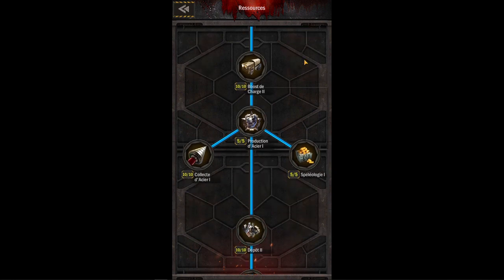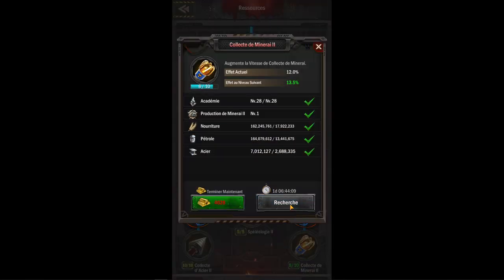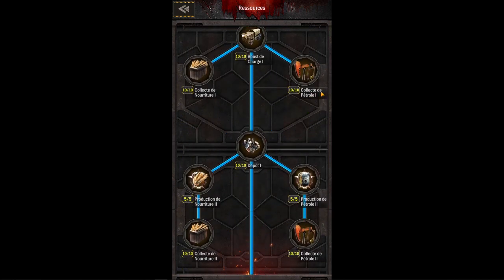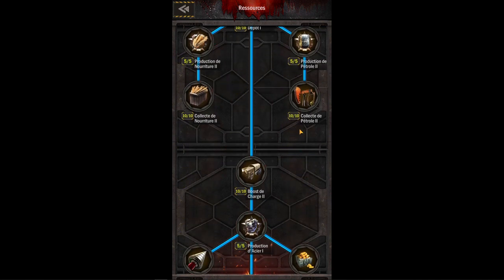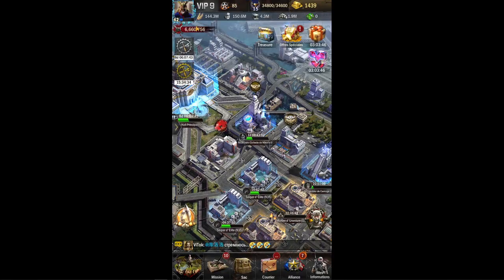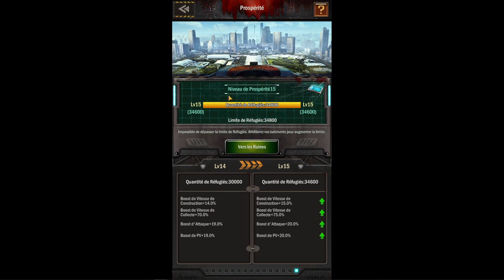À chaque fois que vous avez ces bonus-là, ça vous permet de récolter plus vite. Grâce à Collecte de pétrole 1 et 2, je récolte plus vite. Mais il y a aussi la partie de prospérité : vous le voyez ici, bonus de vitesse de collecte plus 70%. Au jour d'aujourd'hui, mon niveau de prospérité est à 15, je suis au taquet, donc je suis à plus 75%.